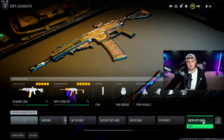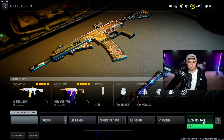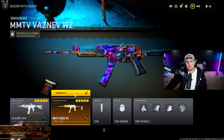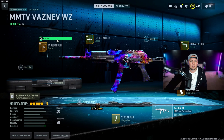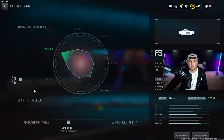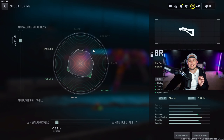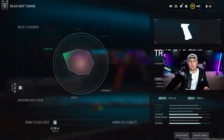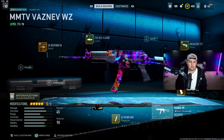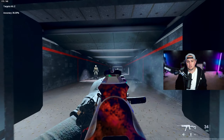My number one overall SMG is the Vasnev. It wasn't touched in the update — no nerf, no buff — and it stays completely consistent. Go with the SA Response Barrel tuned for aim walking speed and aim down sight speed, the FSS Oldie Laser for sprint-to-fire speed and aim down sight speed, the Broadside FCT Stock — a secret stock they quietly added before the update — tuned for aim walking steadiness and aim walking speed, the Tru-Tack Grip tuned for aim down sight speed and sprint-to-fire speed, and the 45-round mag.